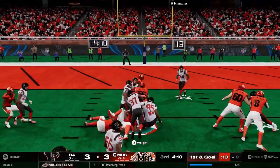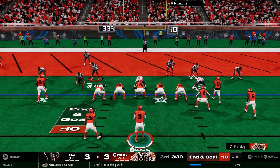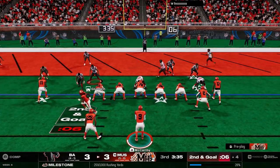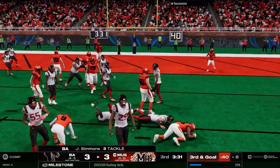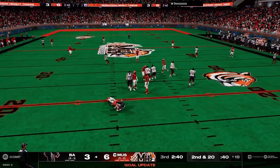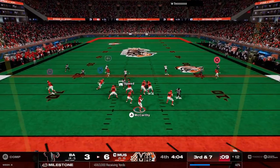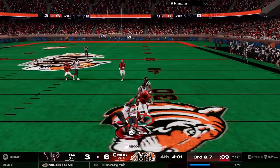We gash him on first and goal. Second and goal on the four-yard line — I'm thinking he's not gonna run commit, people just try to fill the gaps with their user. That's what normal players do. This guy run commits on second down and it's gonna come back to bite him. We take our field goal again.